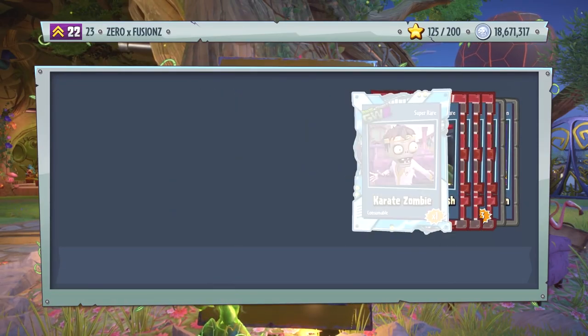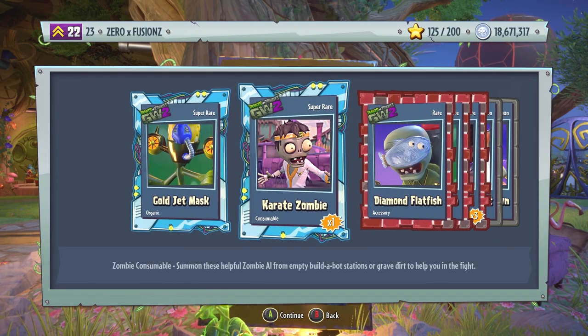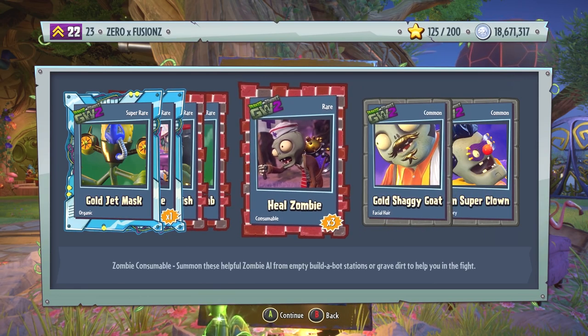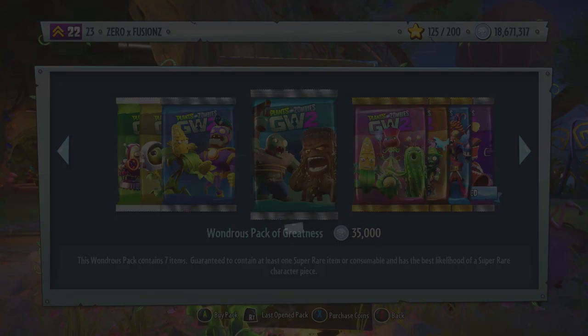The reason I'm naming these ones off is because we haven't seen these customizations for a while and I've completely forgotten what we have. We have Gold Jet Mask, Karate Zombie x1 — and that's a super rare. Saying you only get one of them as a super rare, I'm wondering if a Legendary could be five of them. We get Diamond Flatfish, Gold Pinchy Crab, Heal Zombie x3, Harry the Healer coming out strong, Gold Shaggy Goat, and also a Gem Super Clone.